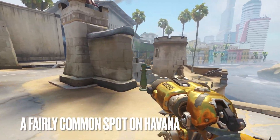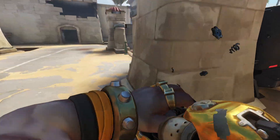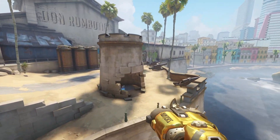The first spot is a fairly common one on Havana. When they begin to apply pressure to the choke, you can rotate around to look for a hook on the back line straight off the map. You need to be careful not to get cheesed by a Pharah, Lucio boop, or even a Hog with a better reaction time than you.